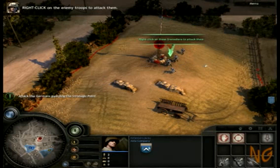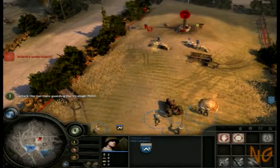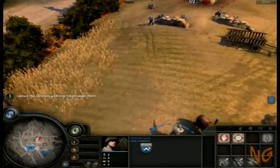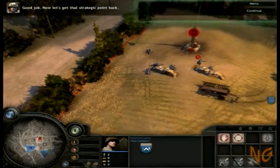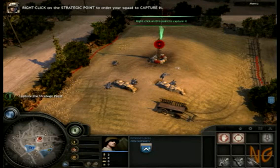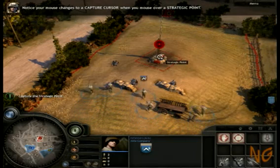Right-click on the enemy troops to attack them. Notice your mouse changes to an attack cursor as you mouse over the enemy squads. Now let's get that strategic point back. Right-click on the strategic point to order your squad to capture it. Notice your mouse changes to a capture cursor when you mouse over a strategic point.